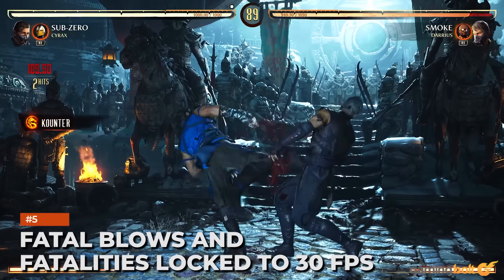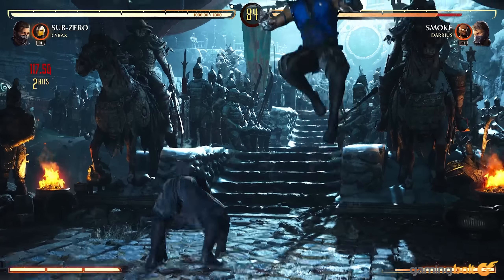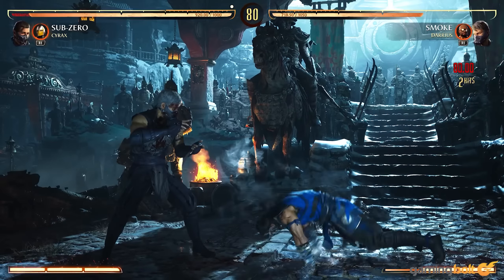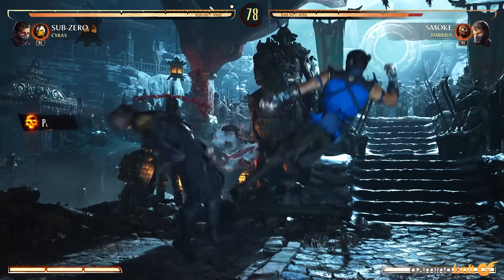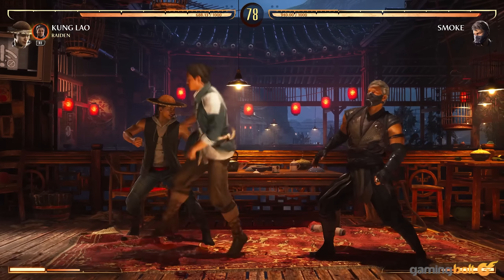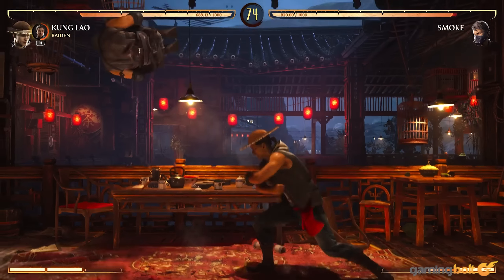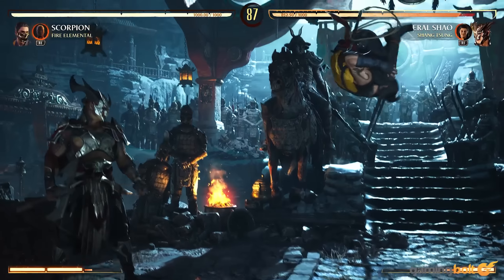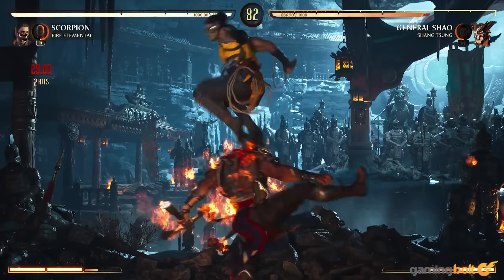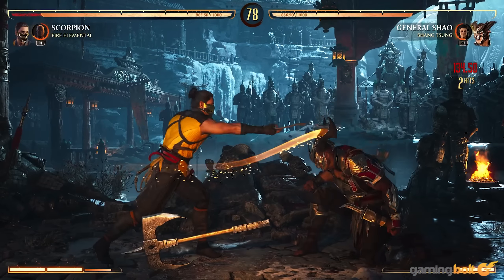Fatal Blows and Fatalities Locked to 30 FPS. Mortal Kombat 1's performance varies depending on the platform. Xbox Series X and S and PS5 are the smoothest, achieving 60 frames per second throughout, while PC has some stuttering issues but otherwise works well enough with DLAA and DLSS enabled. The Fatal Blows and Fatalities are all in 30 FPS. It's jarring to go back and forth between 60 FPS and 30 FPS multiple times in a match. A constant 60 FPS would have been appreciated.